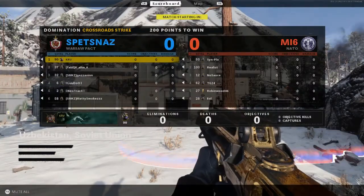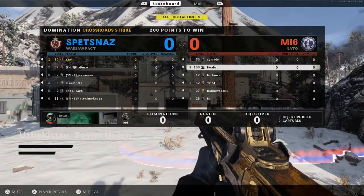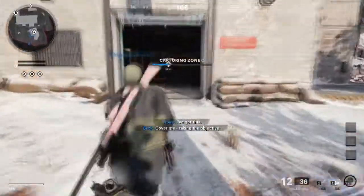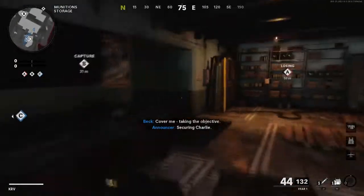So that's what we've got. Nice map here — we've got Crossroad Strike. First thing, we do have a level 100 on the enemy team. I'm trying not to get scared by people's levels, because I was recently with a level 100 and he was not that good.